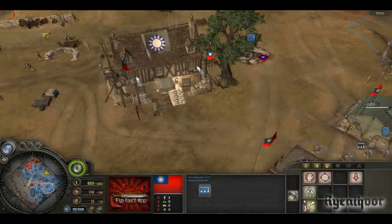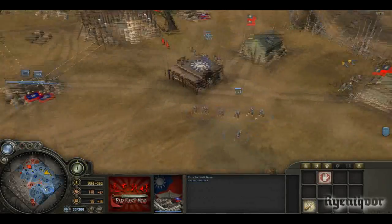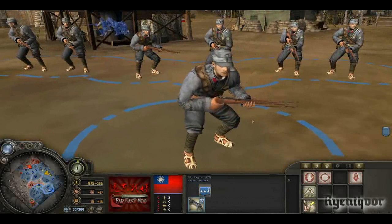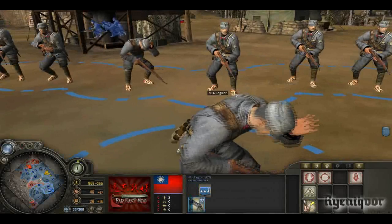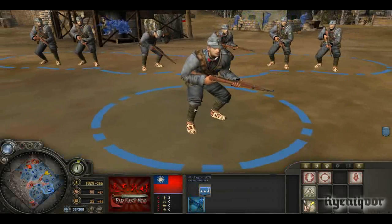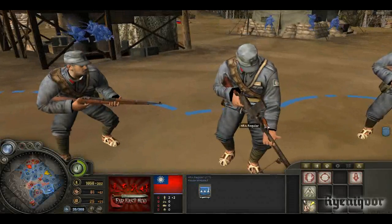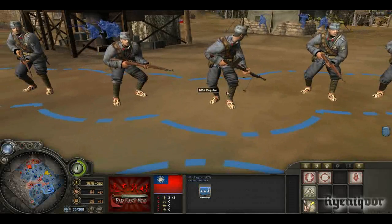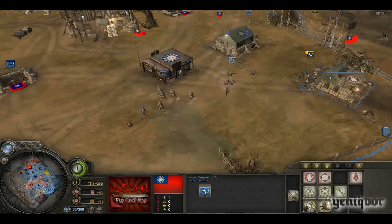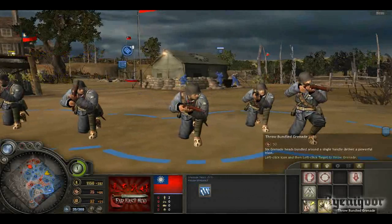These buildings are basically just American reskins but quite nice to look at. The NRA regulars are basically all equipped with either K98s or the Chiang Kai-shek rifle. The Chiang Kai-shek rifle was basically the K98 built under Chinese license. You can equip them with the ZB-26, which is a Czech light machine gun. The grenade team is equipped with Mosin-Nagants and can throw bundle grenades for 50 munitions or normal grenades for 25.